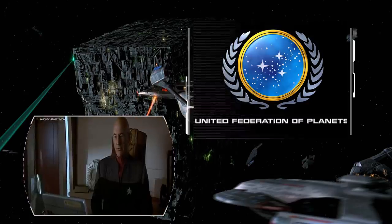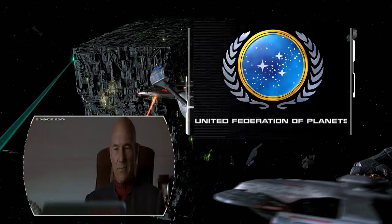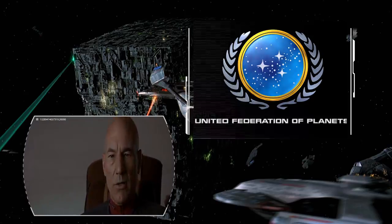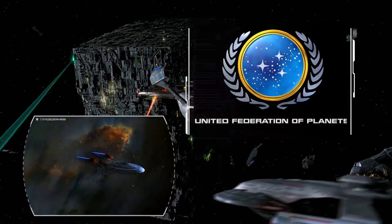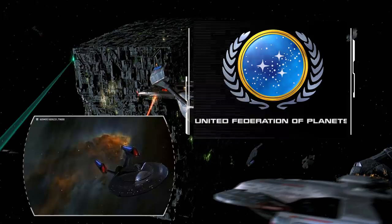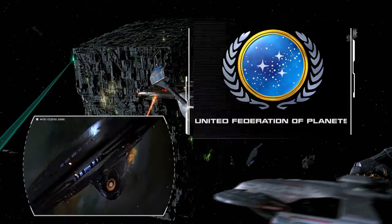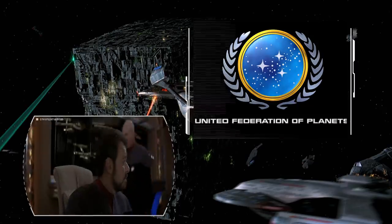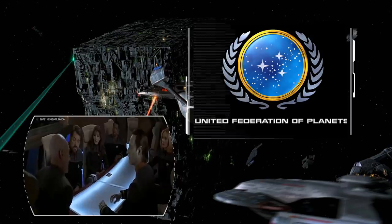We know the fleet would be meeting at the Typhon Sector — Data states it would take over three hours to get there. The Enterprise is ordered to the neutral zone, away from the battle. After the battle begins, Picard disobeys his orders and the Enterprise arrives at the end of the battle itself. Taking a look at it, they appear to have had four to five different perimeters and defensive positions. It's unlikely the Borg were sitting in one spot for three hours — it makes more sense that the Borg would hit a perimeter at warp nine, stop, fight, then continue on, getting slowed down in the process.